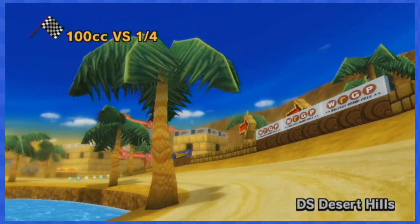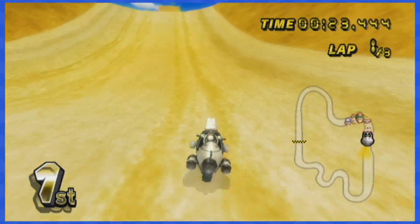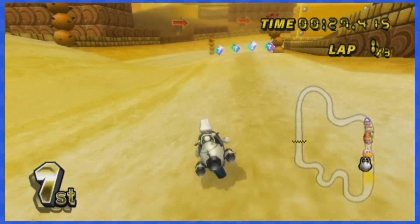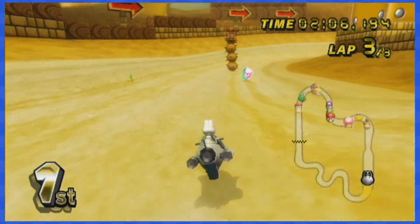DS Desert Hills is a pretty simple stage. The first set of items can be dodged by going in the sand next to them, and you can also dodge the boxes on top of the jump by going all the way to the right — it's kinda tricky, but you can do it. The rest of the item boxes are super easy to dodge and not even worth talking about.